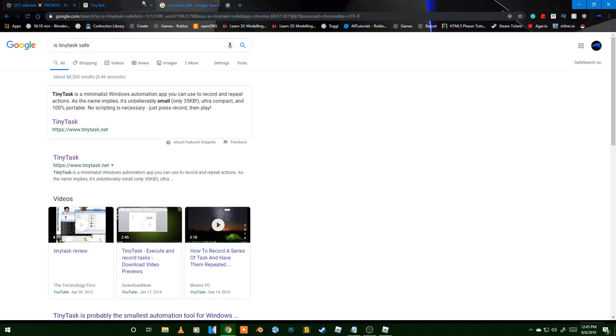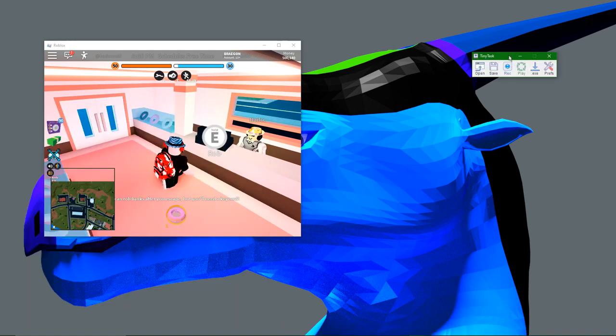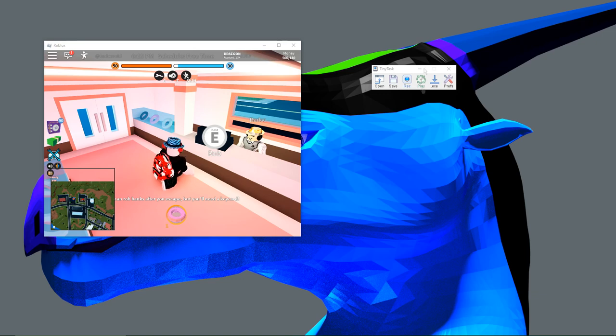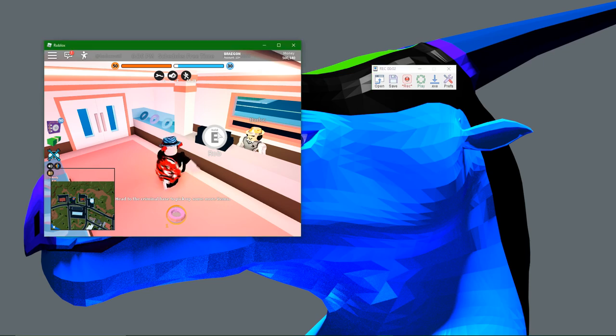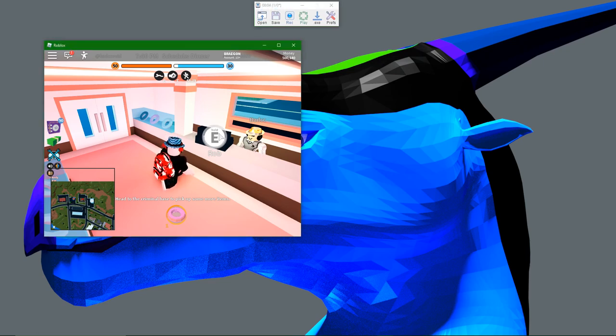Here's basically how it works: you hit record, put it on top of the Rob button, press F to stay active, hold down E, and it'll rob for you. Then press F again, move it off, go back to record, hit continuous playback and play — it'll keep robbing the door for you, clicking on the tab and perfectly robbing with the mouse. It doesn't teleport you, it's not a hack. You can wind up getting around $300,000 if you leave it on overnight on a VIP server.